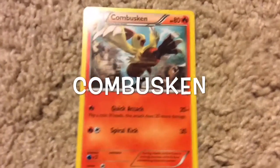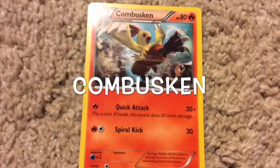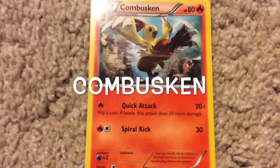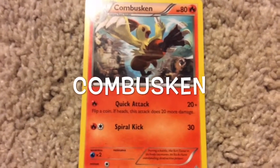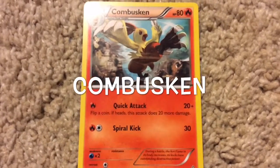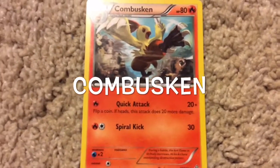He has 80 health points and is a fire type. Quick Attack: flip a coin. If heads, the attack does 20 more damage. It does 40 damage originally, but if you get heads, it does 60. And Spiral Kick does 30 damage.